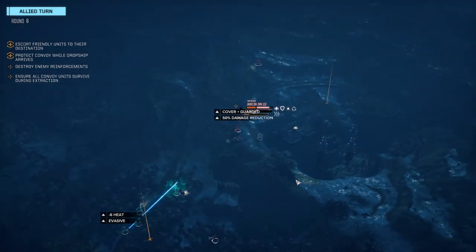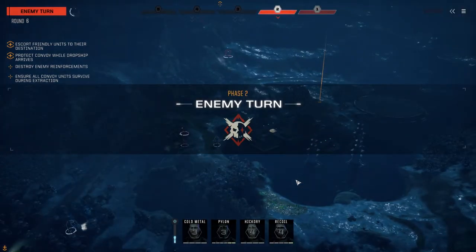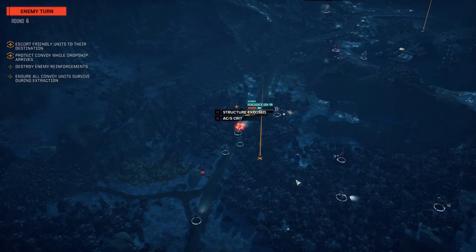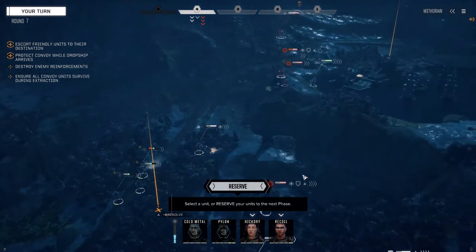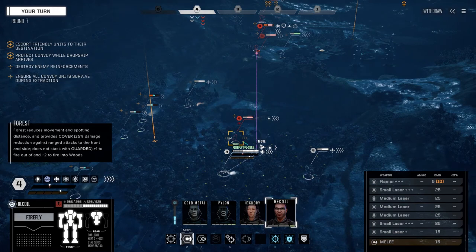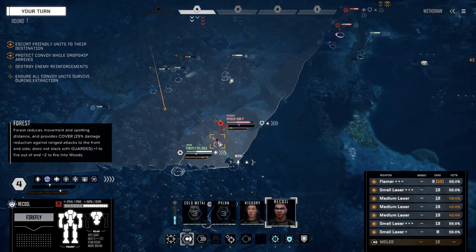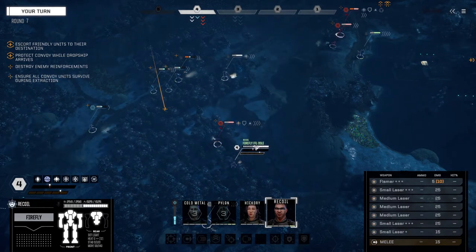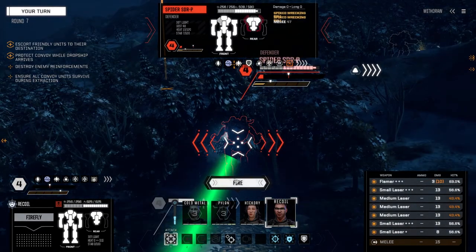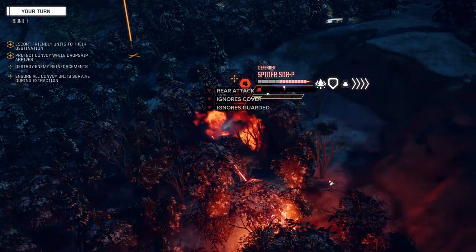Okay, at least we get to go before him. This Spider's going next. He's got tons of back armor — let's fire into his back anyway. Okay, a few hits. We need to send our Phoenix Hawk against that Jagermech back there. I'm really trying to focus on what I need to do to maximize my damage on these guys and minimize the damage coming in. Is that a knockdown? It's not.